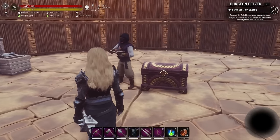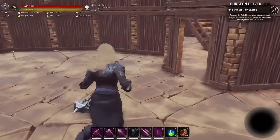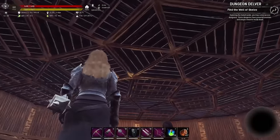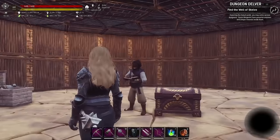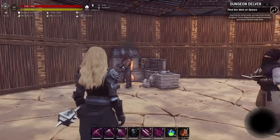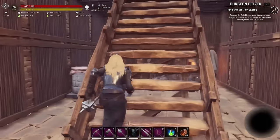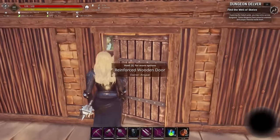Once the demolishers have broken their way in, they'll start breaking building pieces. If they break these walls they could break the roof and all the benches upstairs with the tier 4 crafters on them - I could potentially lose a lot of stuff. So this isn't the best design for a purge base because we didn't know what the purge was going to be.